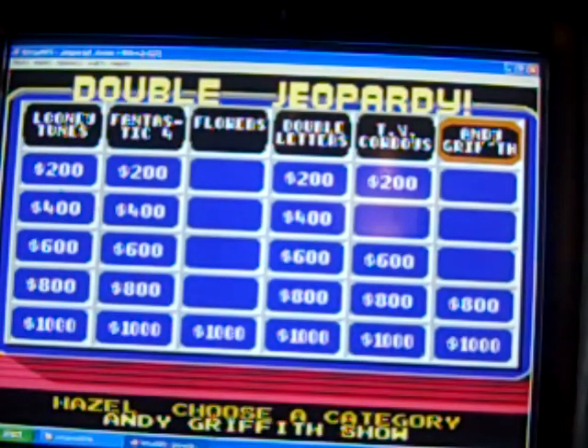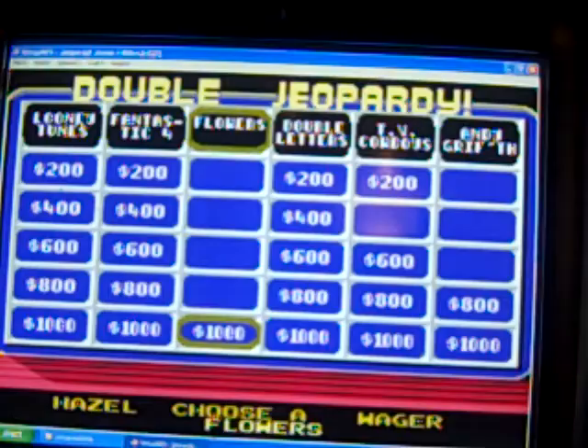We are in the third part of Jeopardy Jr. Edition for the NES. I'm in the lead, and we are in the Double Jeopardy round. There is no daily double to be found, so let's get back to the game with Fowler's Thousand.